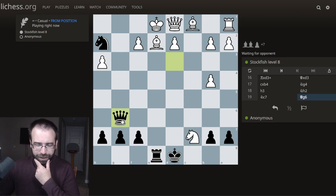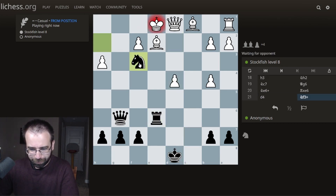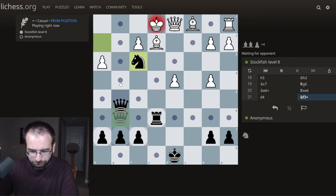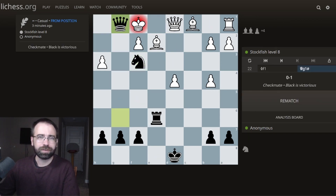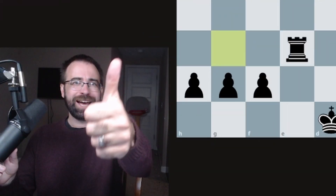I'm going to bring my Queen back, I'm trying to infiltrate, I want to deliver a checkmate. Boom! Covering the defensive square. Boom! That's how you defeat Stockfish with the Drunken Bishop's Gambit. Thank you for watching. Bye! Subscribe!